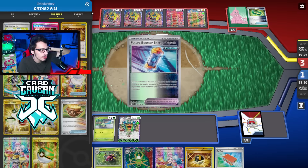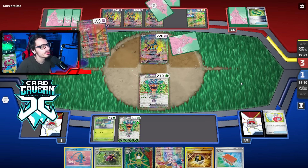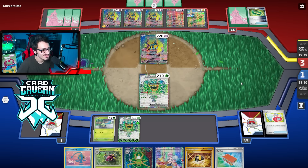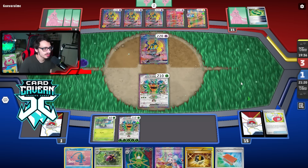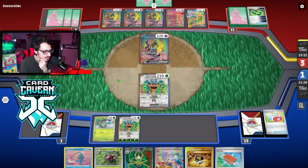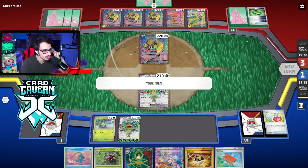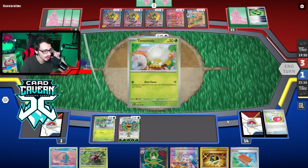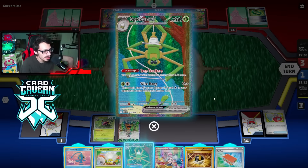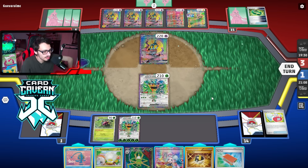Techno Radar plus Future — Iono okay sure. Another Iron Hands goes down. I can Pal Pad back double Research — they have a dead hand anyway most likely. They have a Generator but they're down ten energy — they surely don't have that much left in the deck. I need to find Energy Switch or Super Rod — none of these are Super Rod or Energy Switch.